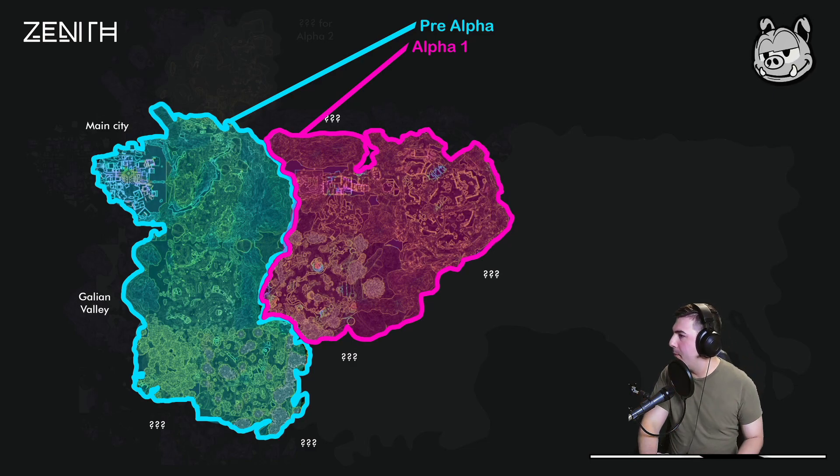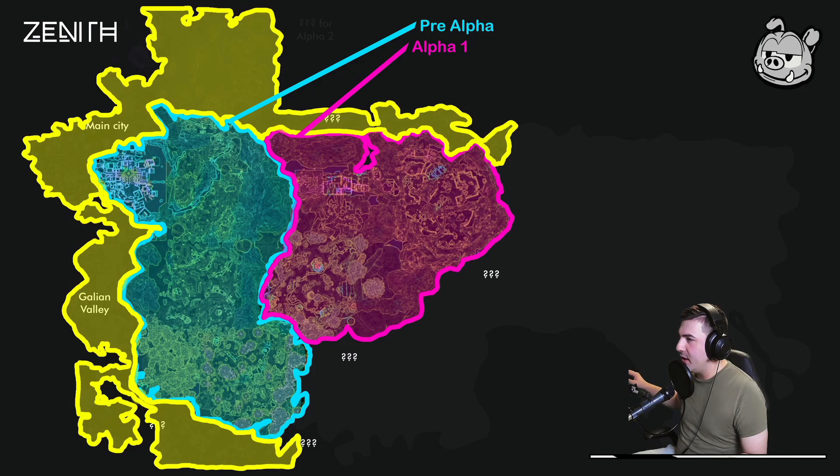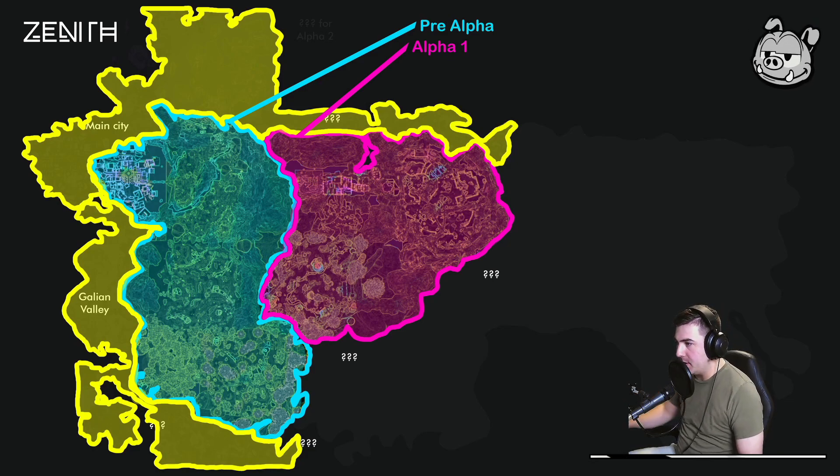So I went ahead and drew out Alpha 2's map, and it looks like this — there's an extension not only of the northern coastline up in the Galleon Valley, but also an extension in the main city of Zenith. The Galleon Valley has an expansion off to the west, and there's much more area to explore in the Amorite Forest and below it.